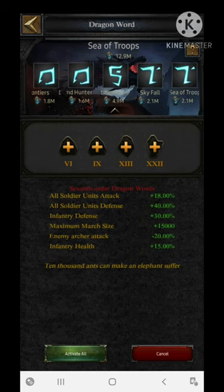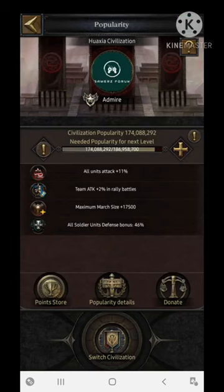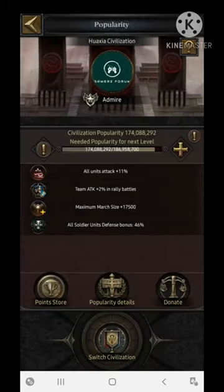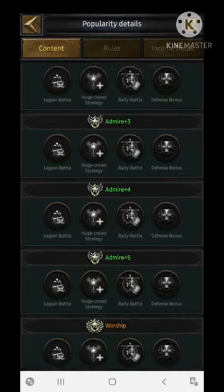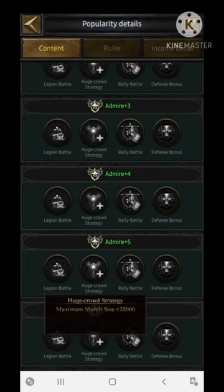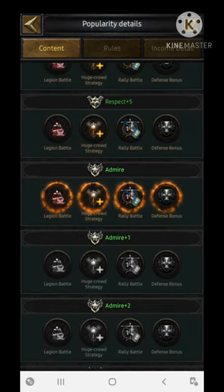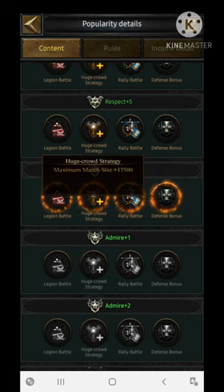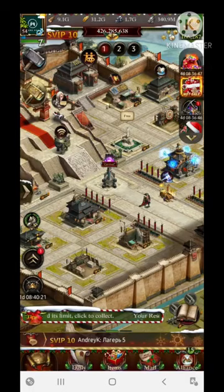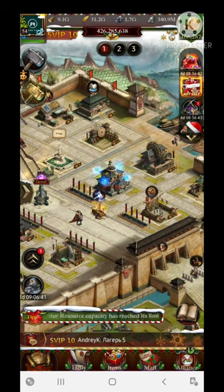The only civilization that supports the increment in march size is the Hoaxia civilization. It increases the maximum march size by 25,000 at the worship level. I am currently at the admire level and getting around 17,500 troops in my maximum march size. You can get up to 25,000 max from the Hoaxia civilization.